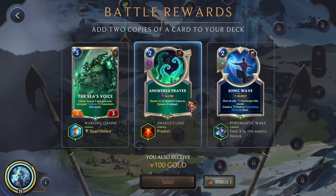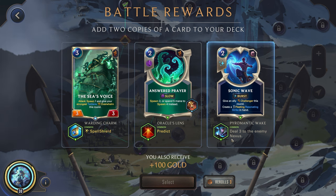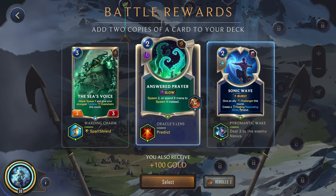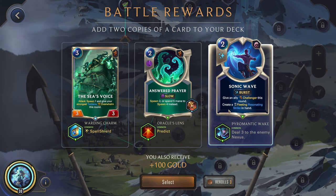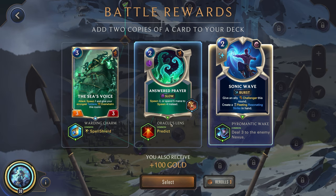All right, Answered Prayer — getting some more of this is good. I do love Pyromantic Wake. The one issue is this would be something we'd get with an epic item — not sure if we really want that, but I think it's decent. By playing this, it's going to cost nothing, deal three, give us Challenger, and give us another spell to play, which could actually be pretty important. Whereas the Predict — if we don't have any draw, that's not really helping us at all. So I do actually think we'll go here.